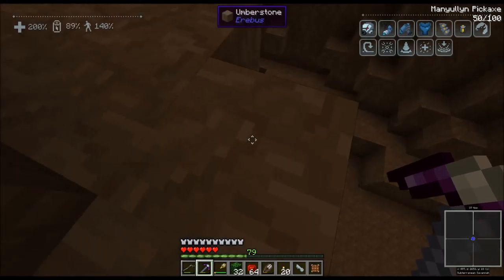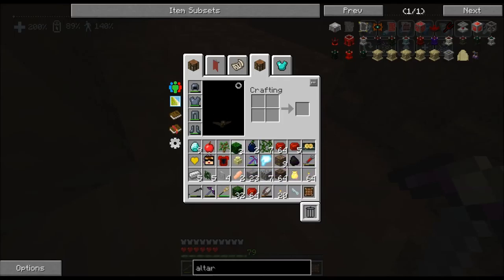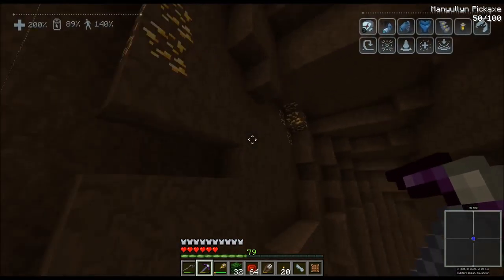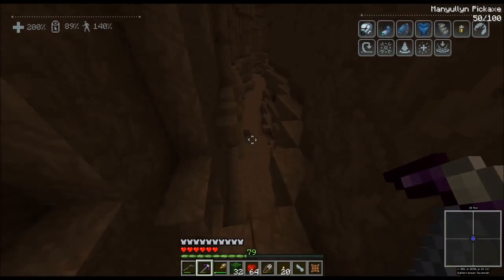So we're one third of the way there. Oh I don't have any space for that — I don't need these leaves. Where'd that gold go? There it is! Some more gold — lots of gold. But no emeralds yet, I need to find an emerald.